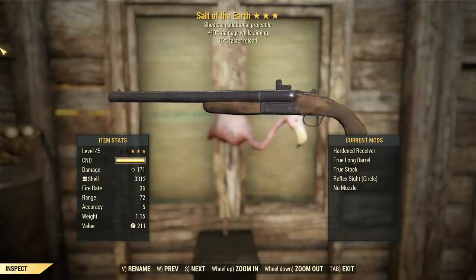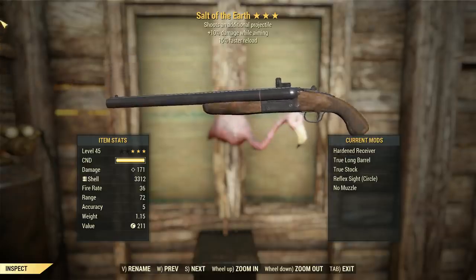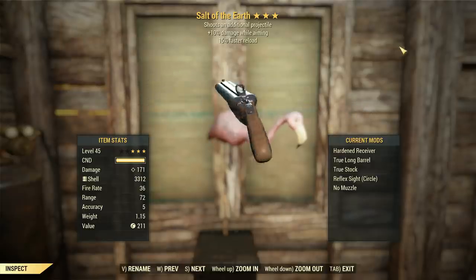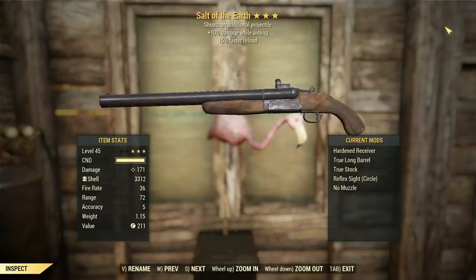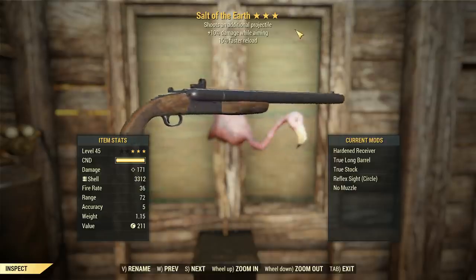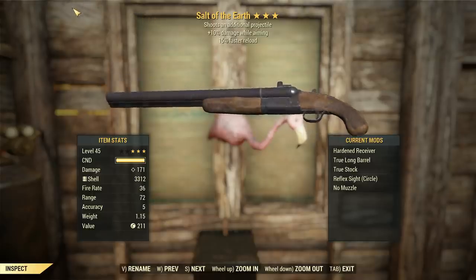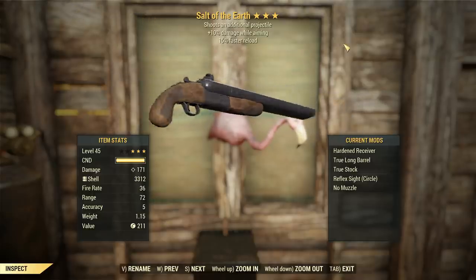The faster reload is very good on this thing because it's only got a magazine size of two — you put the shells into the barrels. And 10% more damage while aiming is also not a bad one to have. Obviously explosive is a good effect to have, but 10% damage is 10% damage. Plus, we can't kill ourselves at really close range, so as far as ultimate close range things go, this is probably one of the most deadly ones.